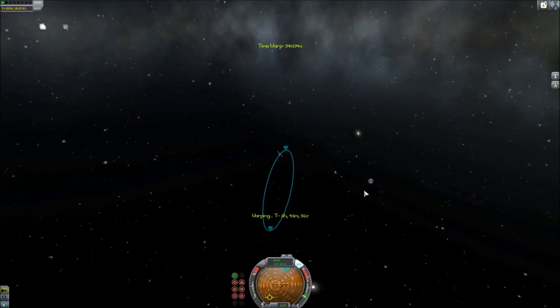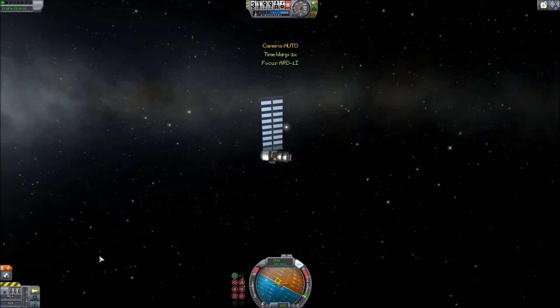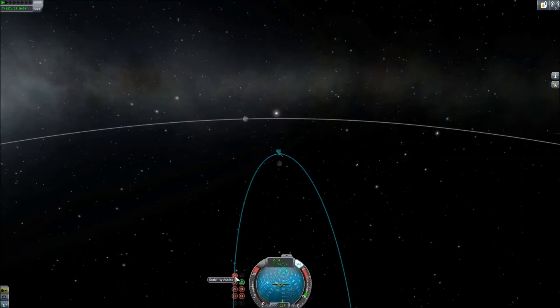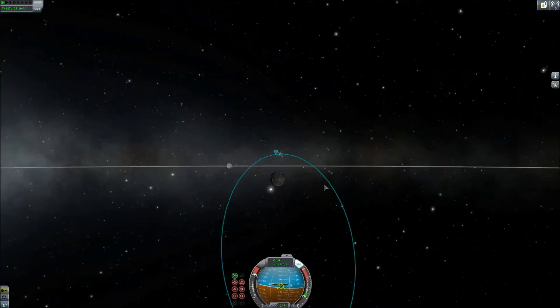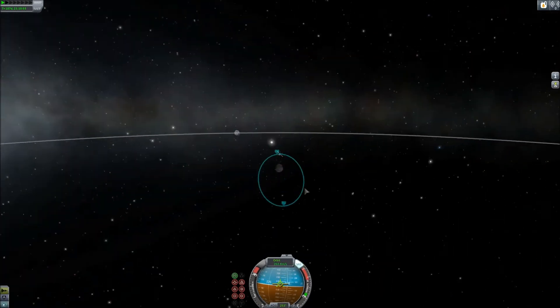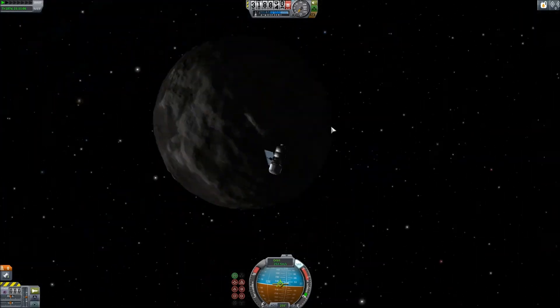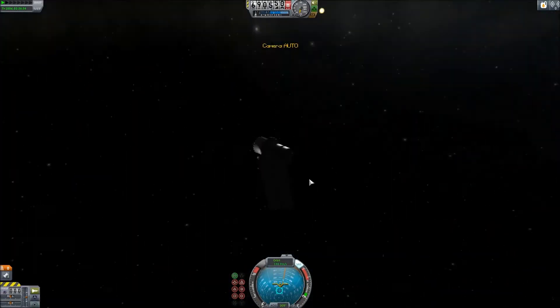Despite my power difficulties, which I'll fix on future missions, I did manage to get there. The only asteroid that popped up was a Class E, which is extremely lucky. It's already in a great orbit so I don't have to move it, and it weighs about 1,900 tons with 1,600 tons of ore. This is larger than some of my Kuiper Belt missions in real solar system with the giant rockets — this asteroid weighs more than many of my giant rockets.